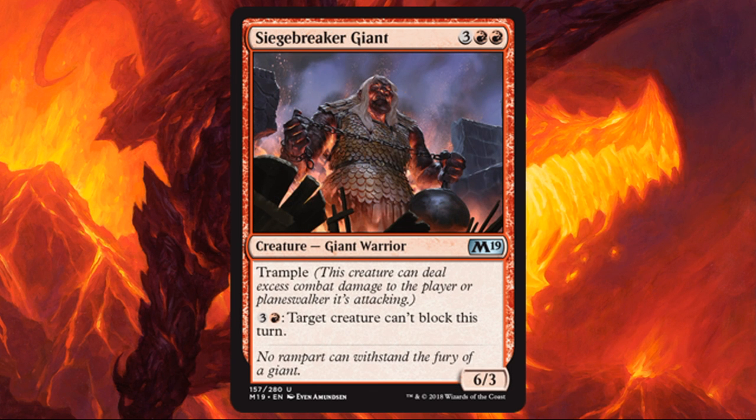Siege Breaker Giant. When you're building your sealed deck, you're looking for a few things: bombs and win-condition cards, removal spells, and a card like this — which is a way to get past a board stall. There are a lot of board stalls in sealed. A 6/3 for 5 with Trample is okay, nothing crazy, but that ability is what makes this card fantastic.